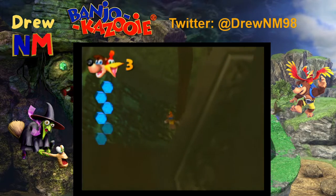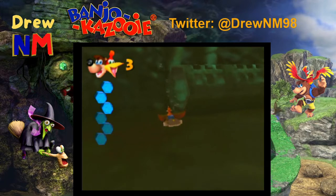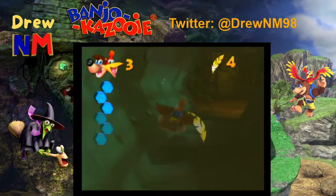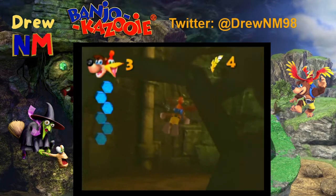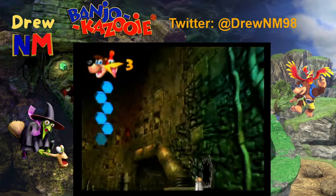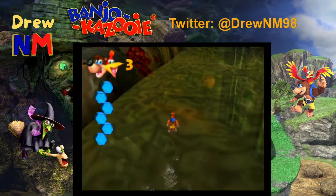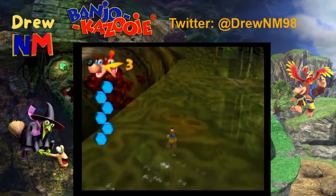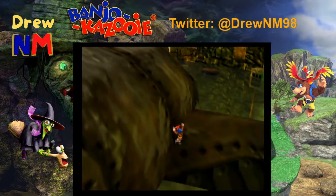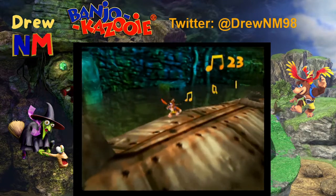This level might honestly have the best texture work in the entire game — it's just beautiful to look at. I thought those were notes but they're just some golden feathers. Let's go ahead and grab the jiggy. The water even has a little bit of that oily texture to it.